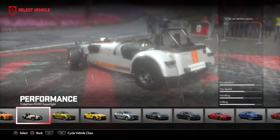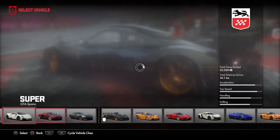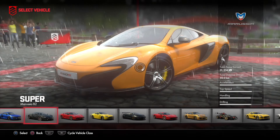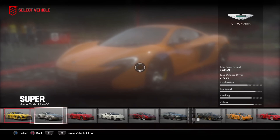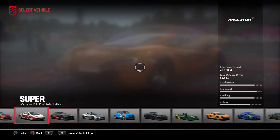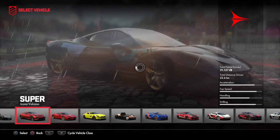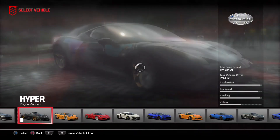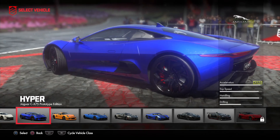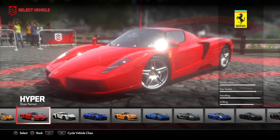We're gonna check out the Drive Club DLC. The five cars included in the paid DLC are the Caterham R500 Super Light, the McLaren 650S Coupe, and the other car — I was blanking — the Ikona Volcano was the free car for the month. The other two paid cars are the Jaguar CX-75 Prototype Edition and of course the Ferrari Enzo.